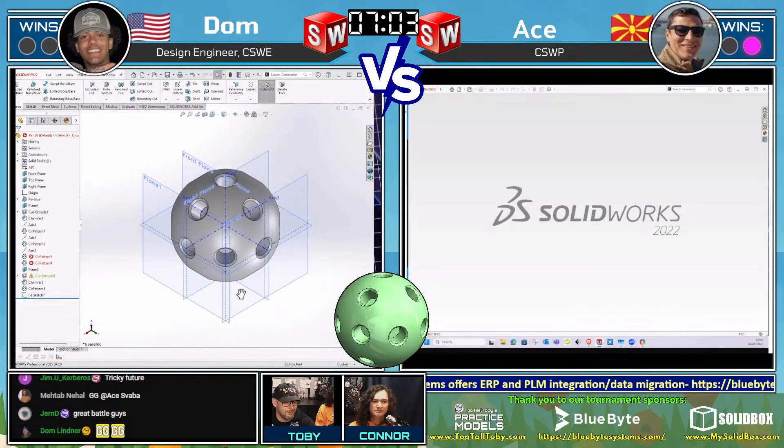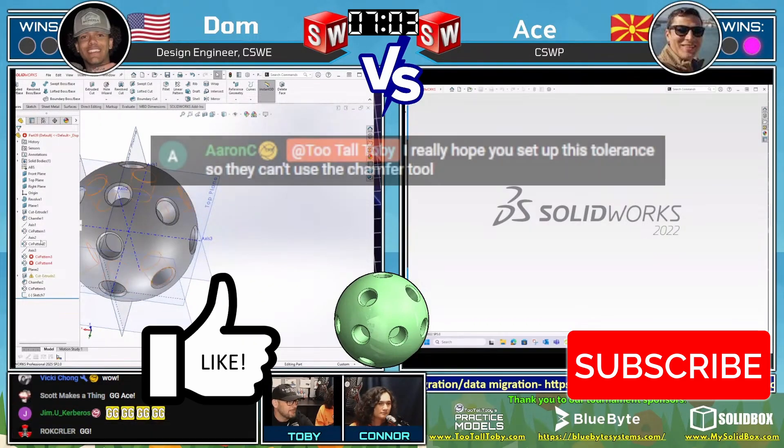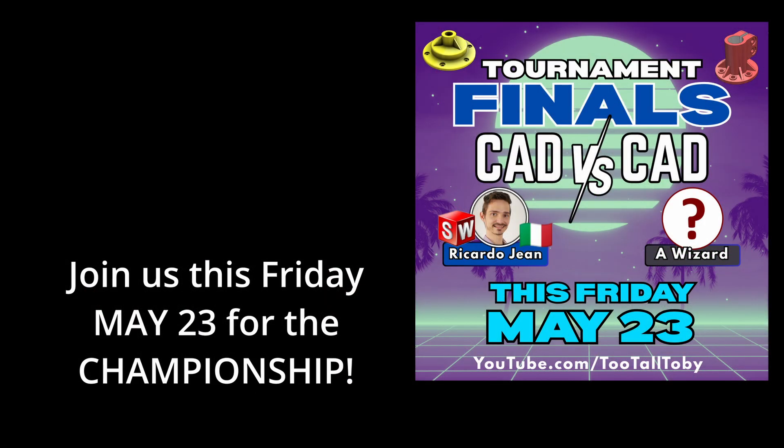Congratulations — that was an absolutely epic battle from both of them. A little bit of foreshadowing from Aaron C. in the chat, who said: 'Toby, I really hope you make it so that this drawing cannot be solved with a chamfer.' And that was, in fact, the trick. The chamfer is very misleading — it's defined as a 45-degree off the inner wall and 0.927 from the top. But the problem is that the top wall kind of goes away; it's round to begin with. When you do a chamfer, it calculates based on that spherical wall as well. So you really have to do it as a cut revolve to get that correct — and I think that's what we saw Atze do when he went back to correct it. Definitely a tricky part.